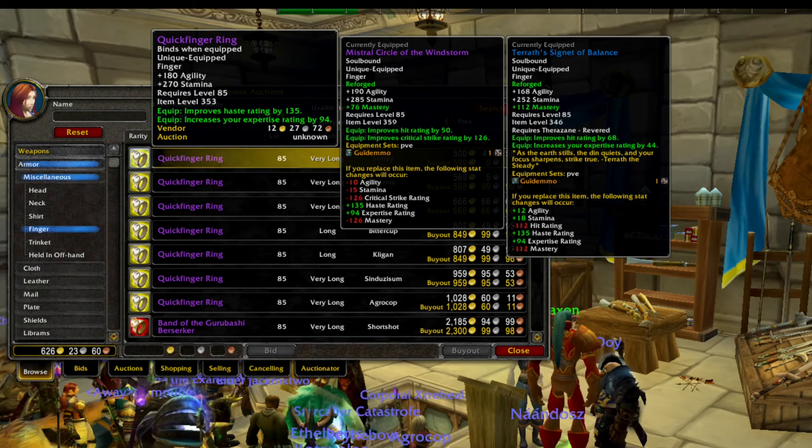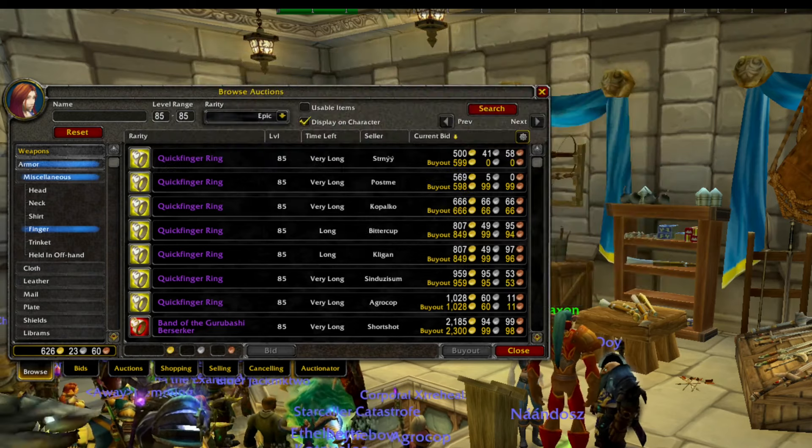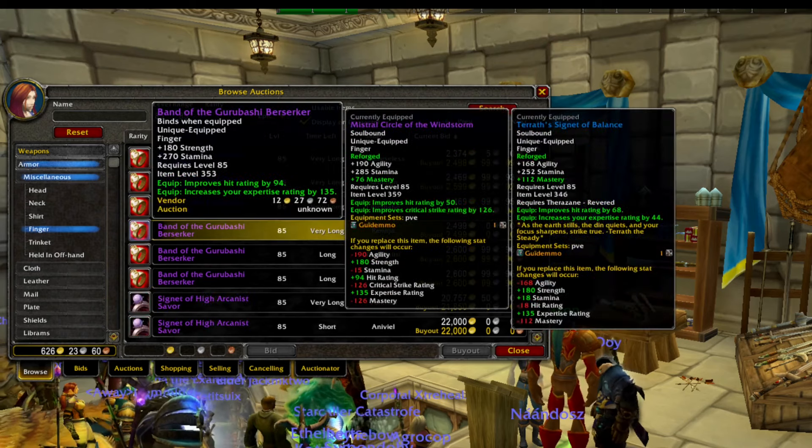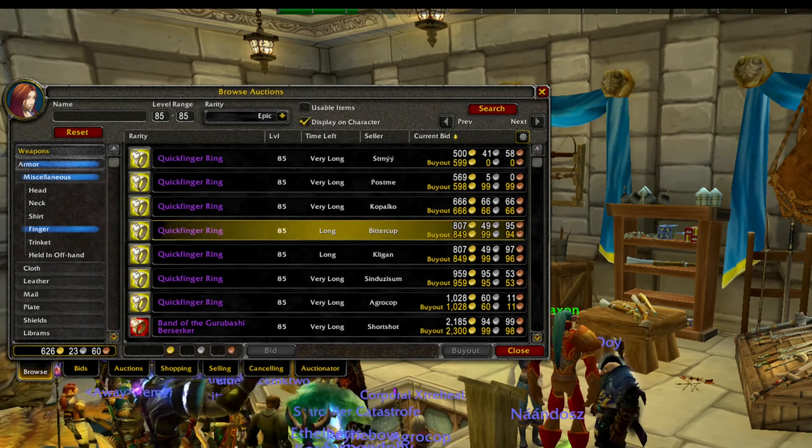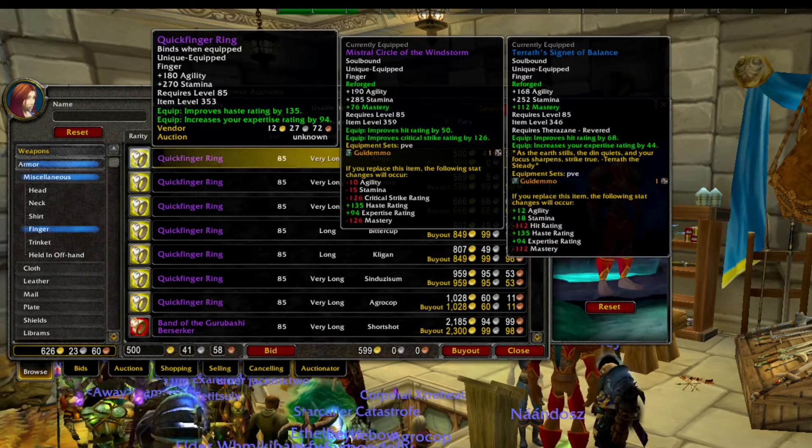On top of this, ever since Zul'Gurub and Zul'Aman were introduced into the game, in these dungeons there is also a high chance that you will get bind-on-equipped items. And because so many people are doing the dungeons, those also cost next to nothing on the Auction House.